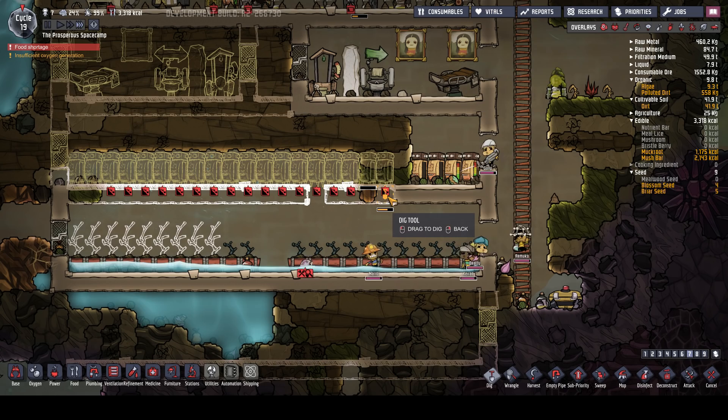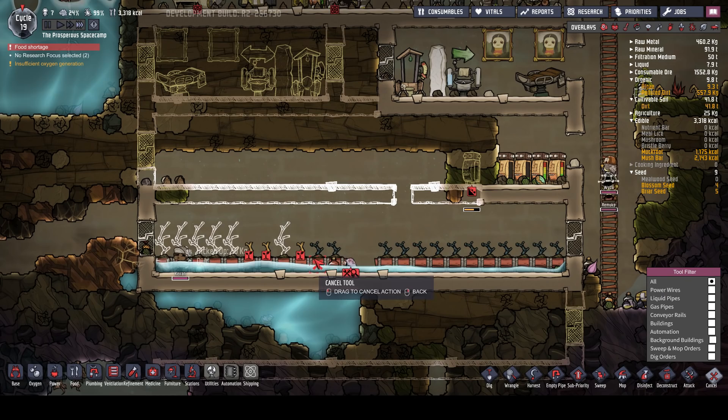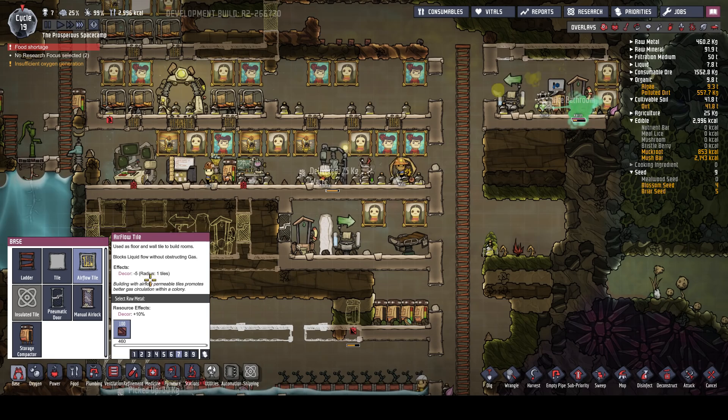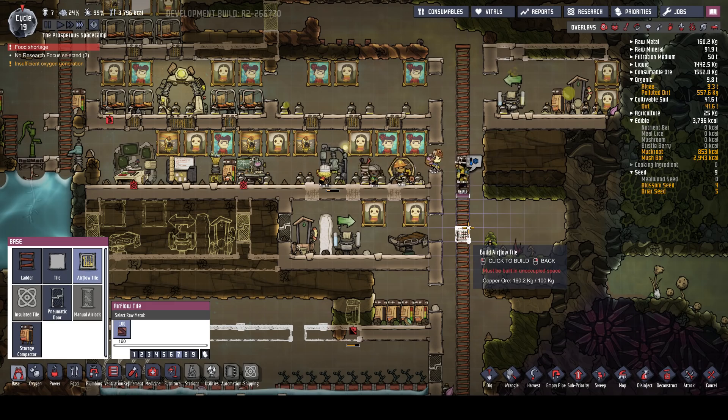Let's just get this one done here because then that'll close. Let's get the floors filled in and do this properly. We've got some more airflow tiles we need to put through here. We had a bit of a food shortage and we seem to be doing okay.